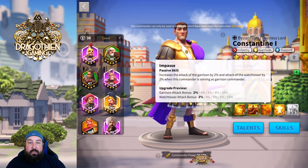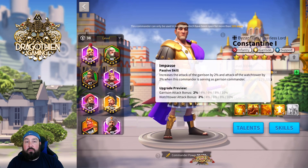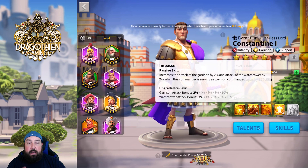The third skill, Impasse, increases the attack of garrison by 10% and the attack of the watchtower by 10% when Constantine is serving as garrison commander. I've confirmed this is not only limited to your city — because it does not specifically say 'while in the city.' It's any garrison type environment, so that should include flags, passes, and of course your own city.